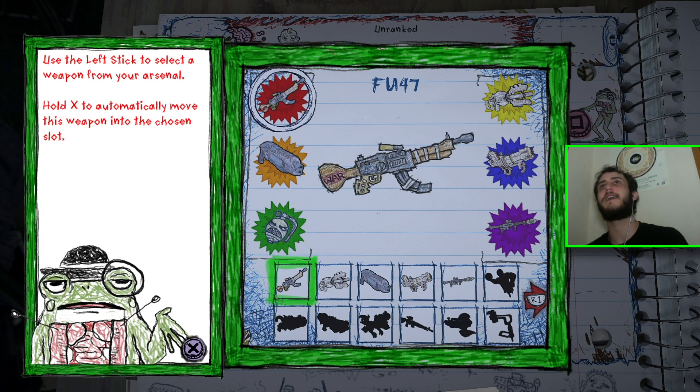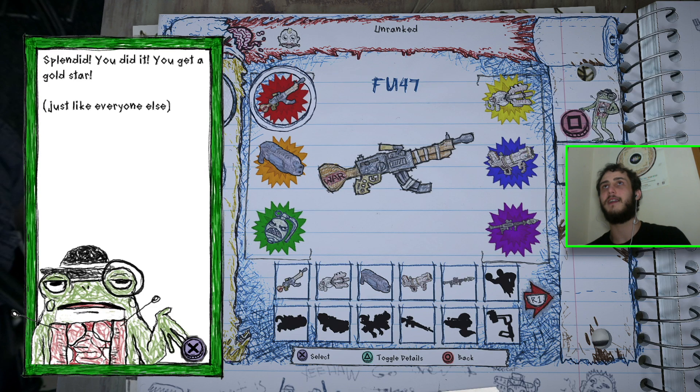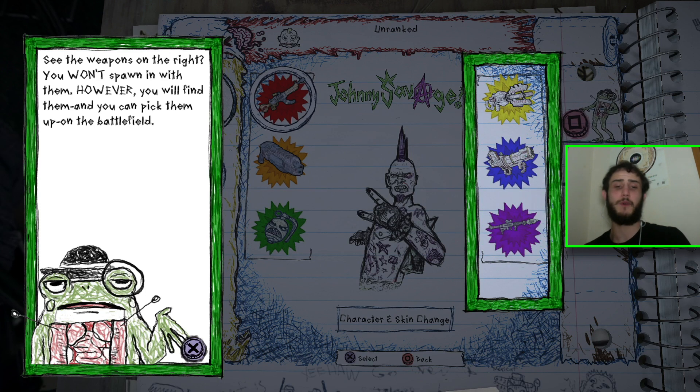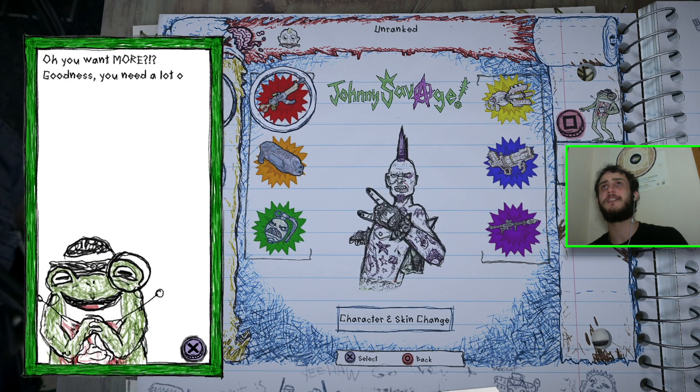Okay, I get it. I can change weapons. So yeah, this frog just likes to put you down, talk down to you. Pretty funny. There's also quite a bit of swearing in this, I've noticed. Surprisingly, not just yet.